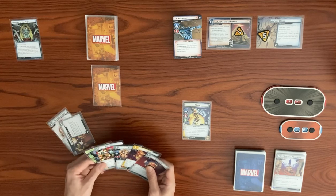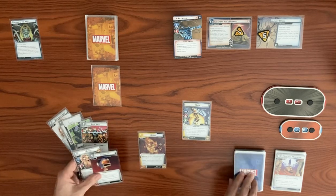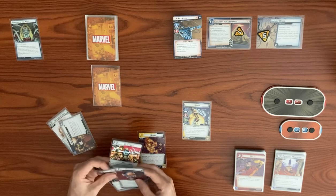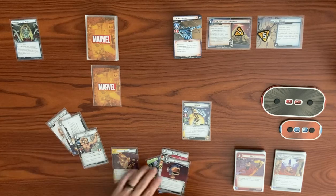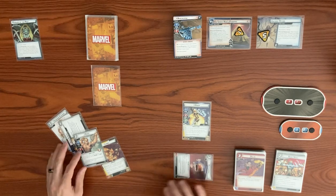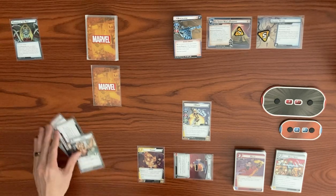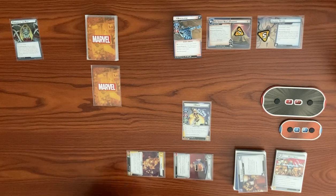We play Helicarrier to reduce the cost of the next card by one, play Limbo for free. Exhaust Limbo to swap a card in hand with the top of your deck — after the phase begins, exhaust Limbo to swap a card in hand with the top card of your deck. We swap Build Support for the Melee. Angel reduces play cost by one if your identity has the X-Men trait, so he costs two resources.